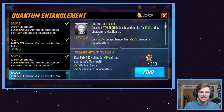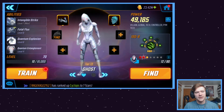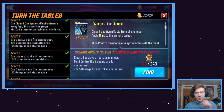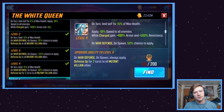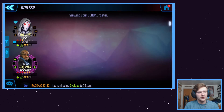Ghost's passive works better if she's running a full Pym Tech team, but really it's her ultimate and basic attack that are the good stuff. Emma Frost is really appealing because of her ultimate — she can take control of some enemies and they will attack each other, which is really good because Dark Dimension characters are boosted through the roof. She also removes 10% speed from enemies, which is a really good passive and useful in PVP too.